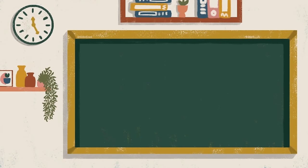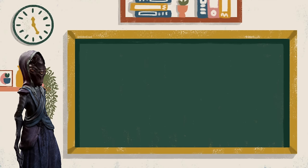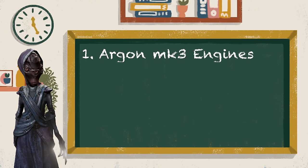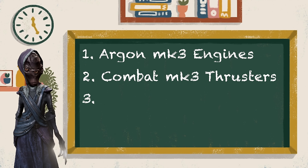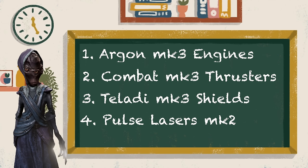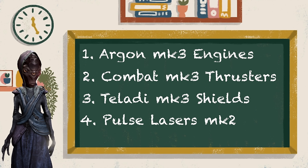Before we start comparing, I need to talk about how I got these values. Every ship was given Argon Combat Drives Mark 3s, Combat Thrusters Mark 3s, Teladi Shields Mark 3s, and Pulse Lasers Mark 2s in all the weapon slots. This was so every ship was working off the same equipment. We are not judging them on their possible loadouts, just what each ship's baseline values are and how they compare to each other.